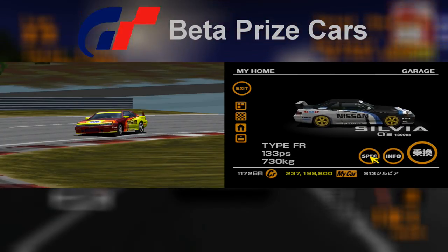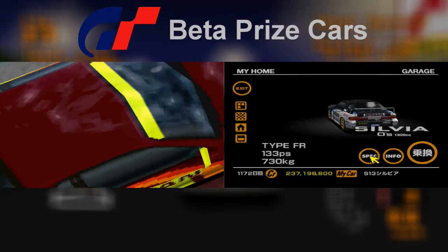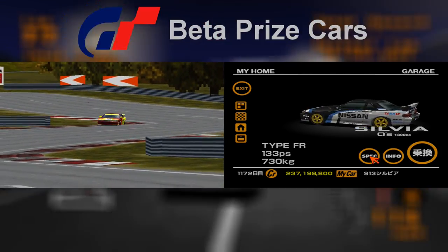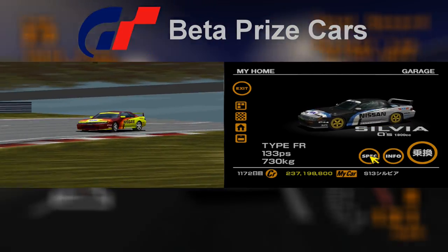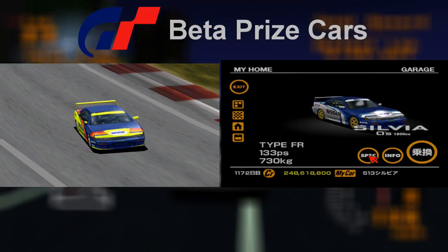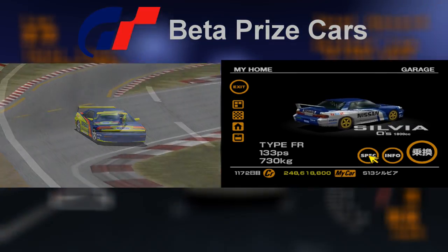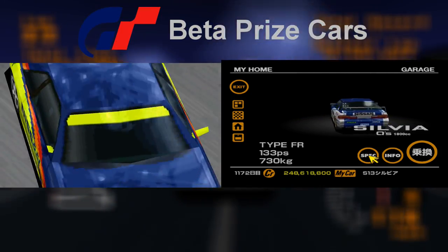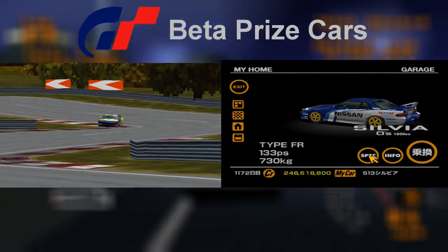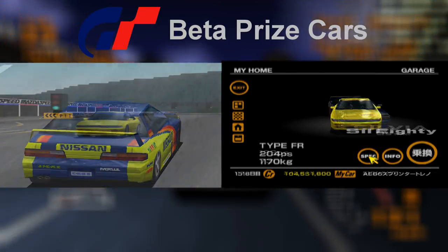The Sylvia's racing modification is identical to that of the 1988 Sylvia K's in the final game. This is the Sylvia Q's variant however, which will go on to have a more muted set of racing modification color schemes which were black and blue. So both of these racing modifications exist in the final game but were only reserved for the slightly faster and more expensive Sylvia K's rather than the standard Sylvia Q's, both the prize car and the standard model bought from the Nissan dealership.